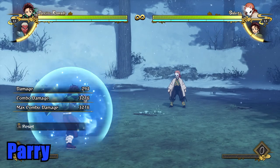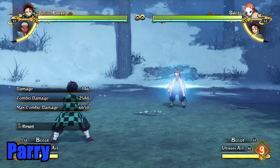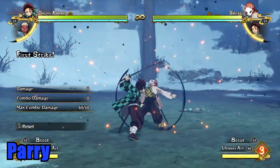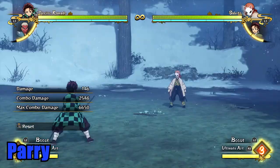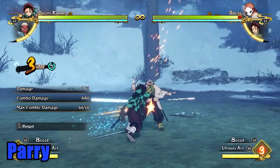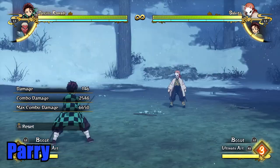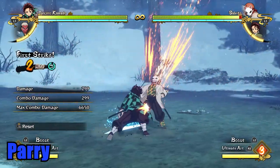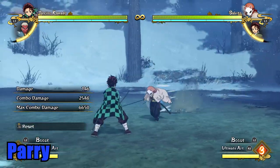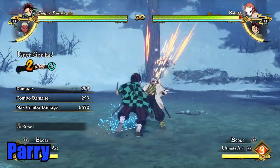Next is utilizing parry or perfect block. You can do this by flicking any direction and tapping the block button at the same time. This will put you in a stance that stuns your opponent when they hit you during the parry duration, starting a blue combo that gives you a long window to deal damage before they fall out. This is a risky option because it leaves you vulnerable if you aren't hit, but it offers a generous window to get hit. It's especially good when your opponent goes in without an assist. Be careful — you can't dash cancel out of this parry if your opponent baits you.